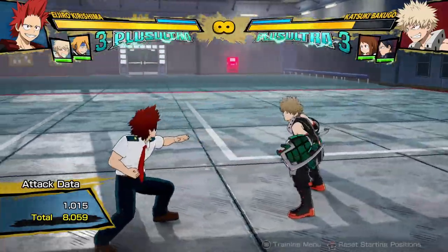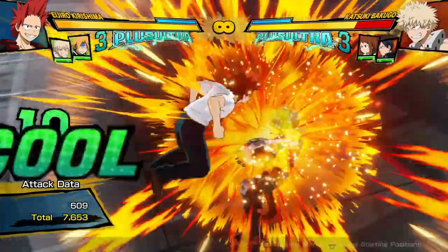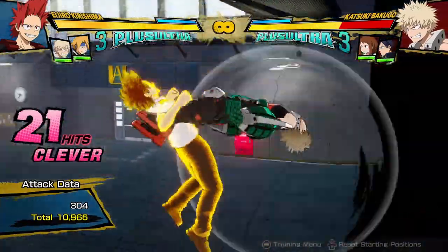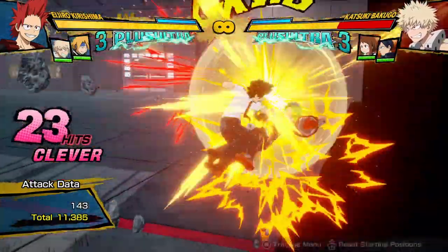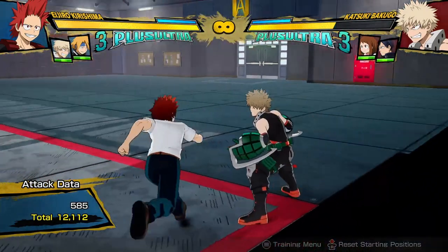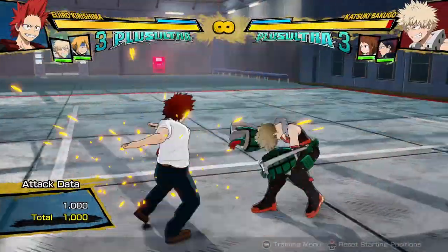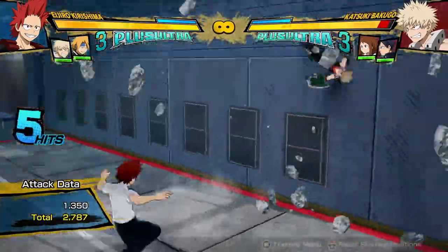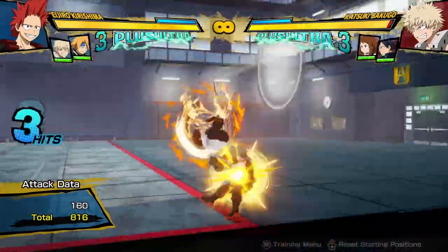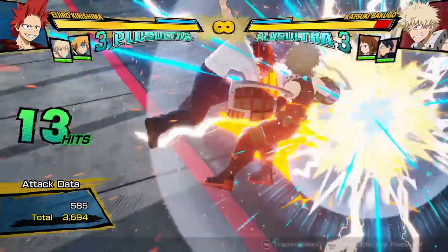Oh yeah, I forgot to mention that he can actually combo meterlessly off of this. So if he wants to do a meterless combo, it can be something like this — it's actually 12,000 damage for zero dash cancels. But it's only if you're in the right position, like facing a wall. Usually you'd have to put in a dash cancel. But if you notice you're close to a wall, you can actually do it — yep, like that. It's not that hard of a combo, so 12,000 damage just because you realize you're facing a wall. That's pretty good. Zero dash cancels — pretty awesome.